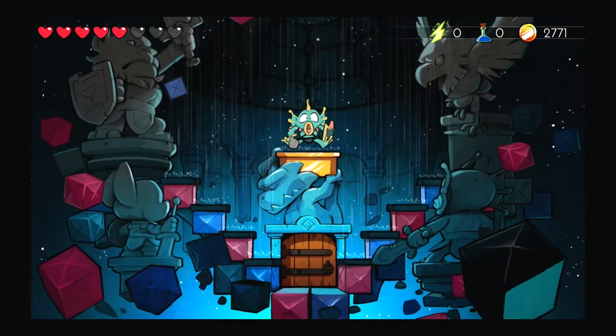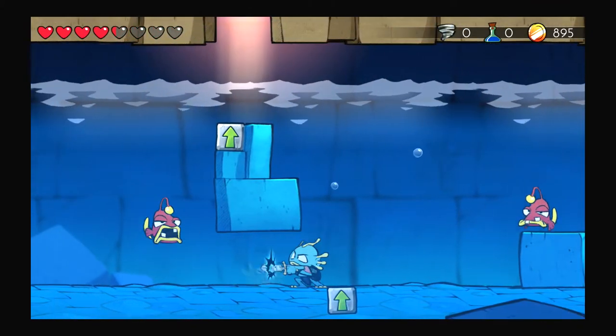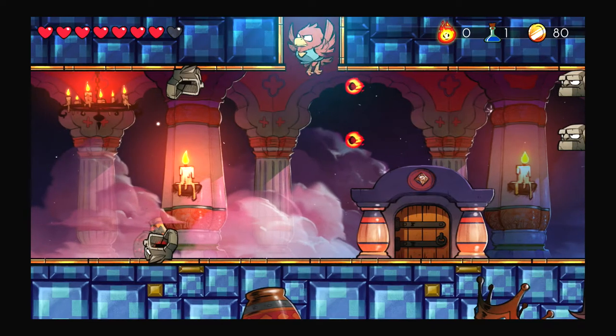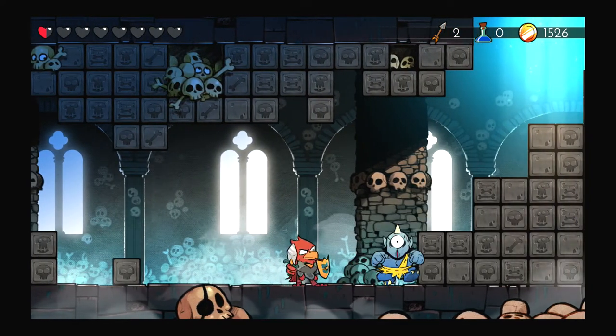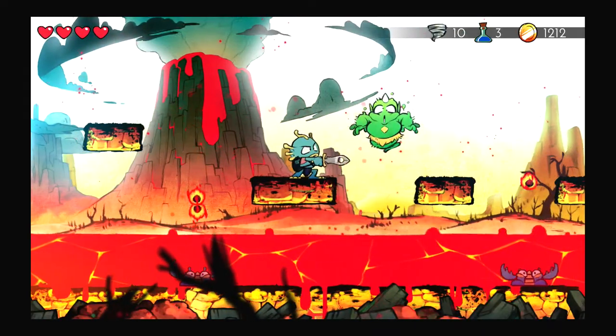To change forms you'll need to find a transformation pedestal in various locations. This is great because it ensures that each monster gets its fair share of playtime, since most levels can only be done by one form. Sure you'll have your personal favorite — mine were the lion and the mouse man — but having to use them all makes for fun, varied gameplay.